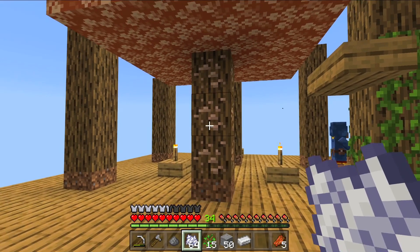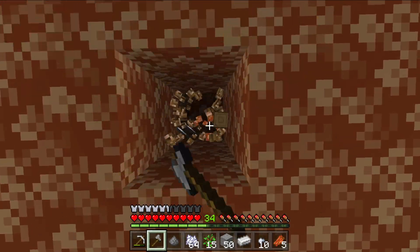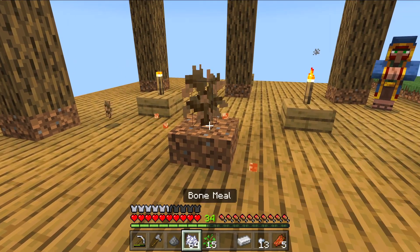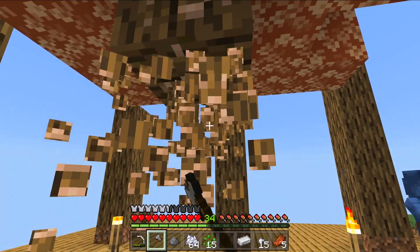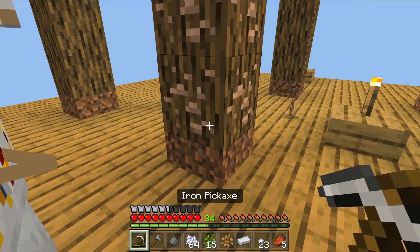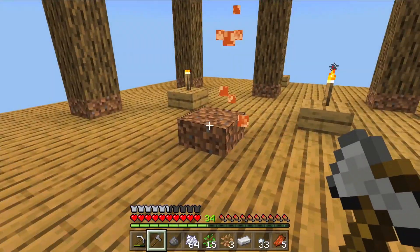I'll tell you something - it didn't use any bone meal! Did you notice that? You only get iron nuggets from this. Let me show you again - another sapling, we'll drop this sapling down. It doesn't take any durability off the axe either. Watch - if we do this, yeah we've got 64. You only need one bit of bone meal and you can bone meal forever! It doesn't take any durability off your tools, which I quite like. 32 nuggets - you can see where I'm coming from once you've got quite a few trees!